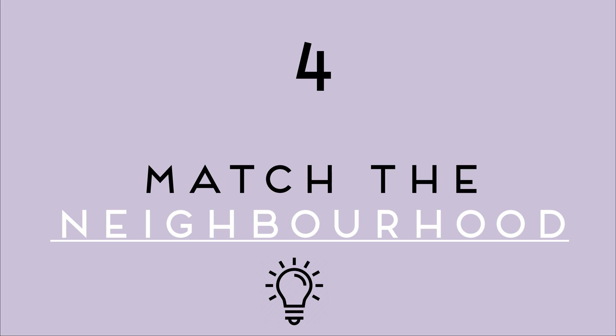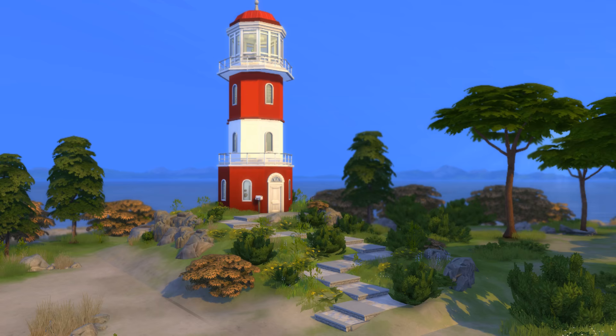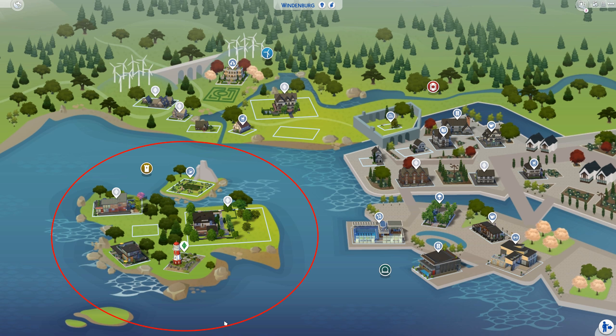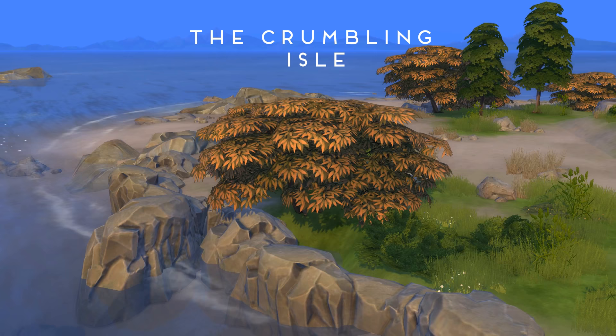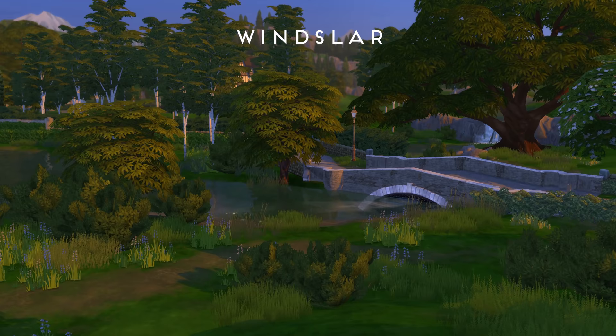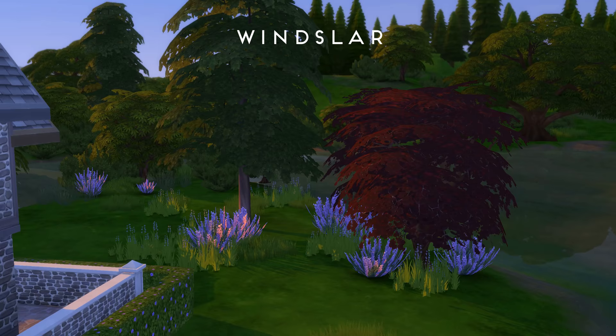Number four, match the landscaping of the surrounding neighbourhood — this is a huge tip and you'll see why. As an example, we'll be using this converted lighthouse I built a while back. It is located on the big island in Windenburg, where the landscaping is vastly different — it all looks a lot more barren and dry compared to the romantic flowers of Winslow, for example.